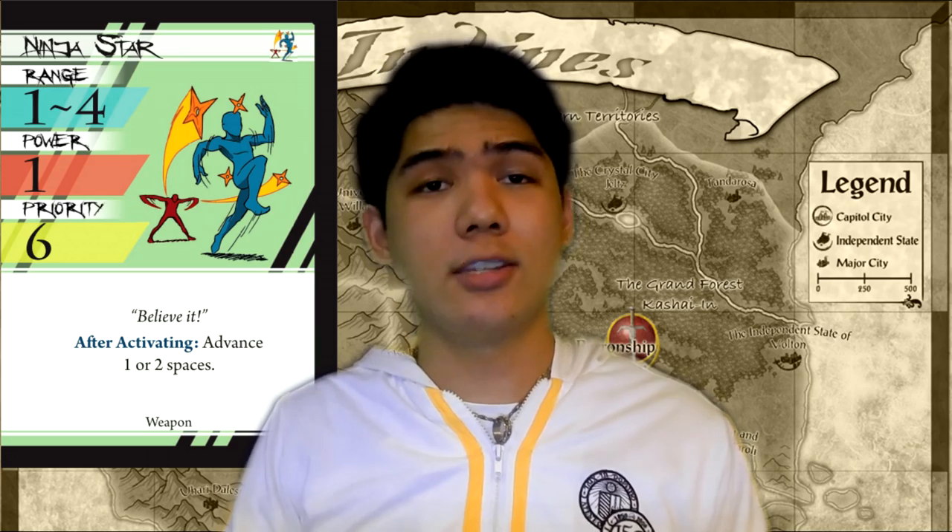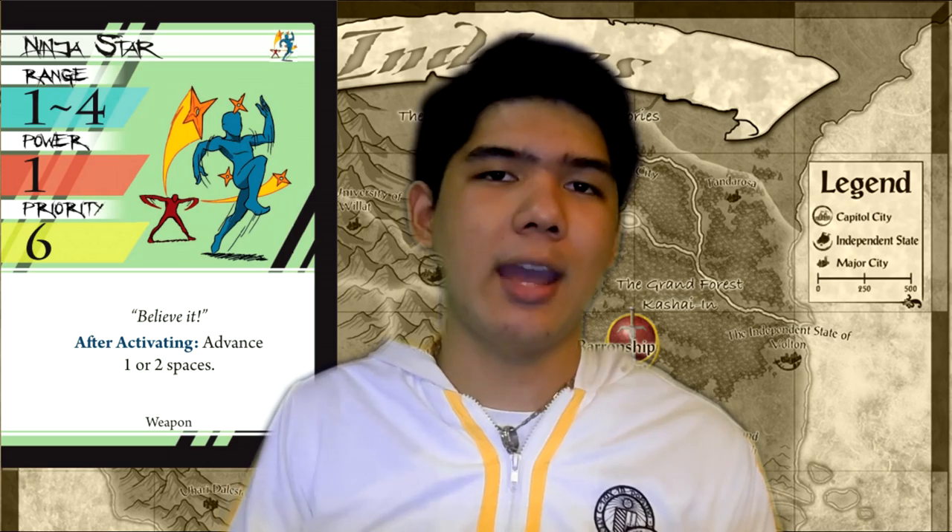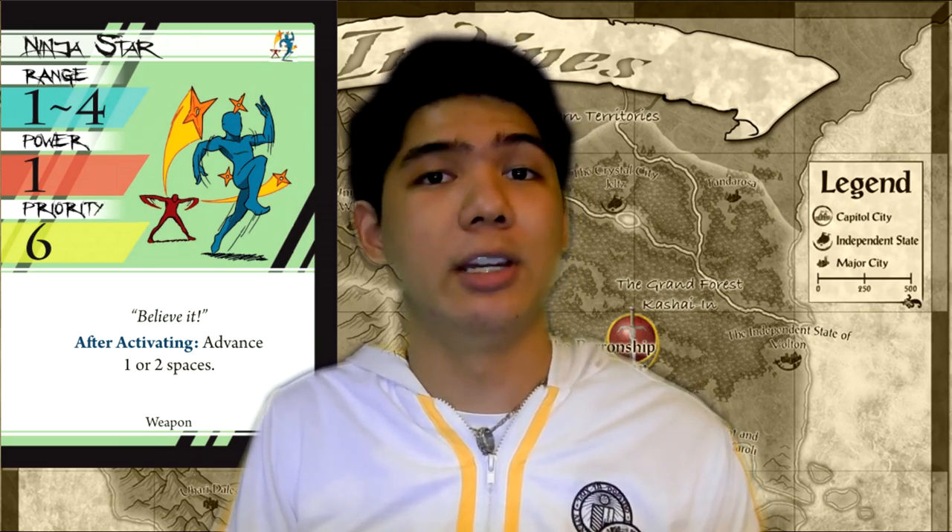Next up is Ninja Star. Ninja Star is a long range attack that doesn't hit hard but it comes out really fast. Its effects allow you to close the gap, just in case you need to. It's good on characters who don't have a lot of long range options and want to close the gap because they're mostly melee. It's good against rangers and preferably characters without a lot of stun guard, as it lets you stun them really well.